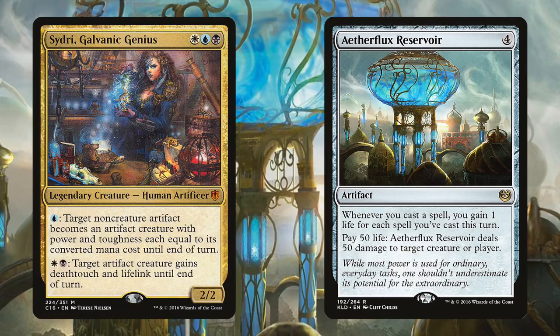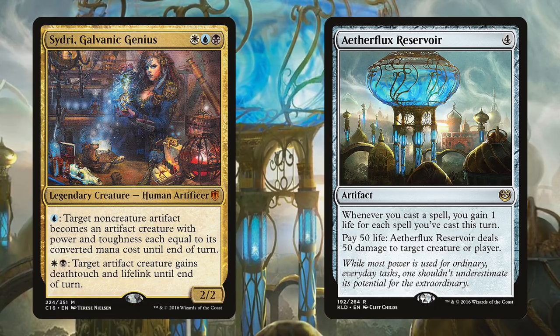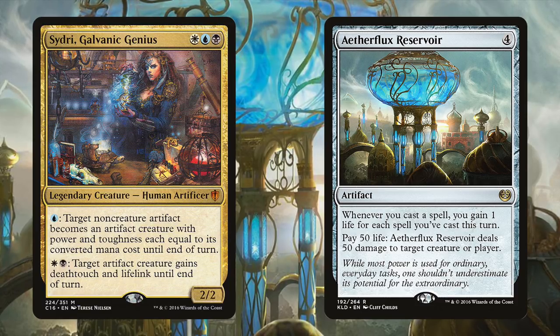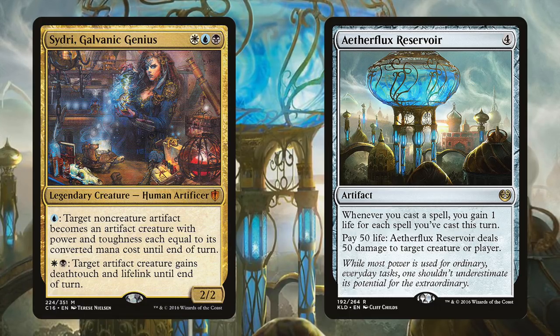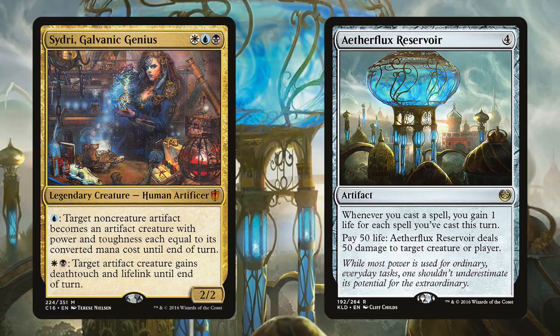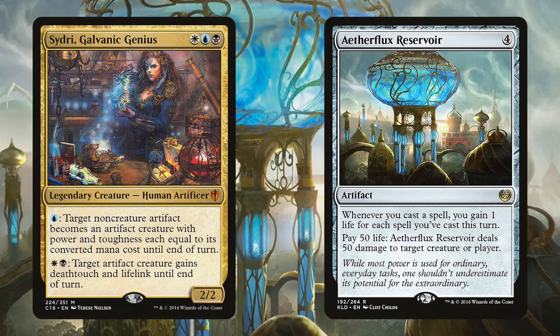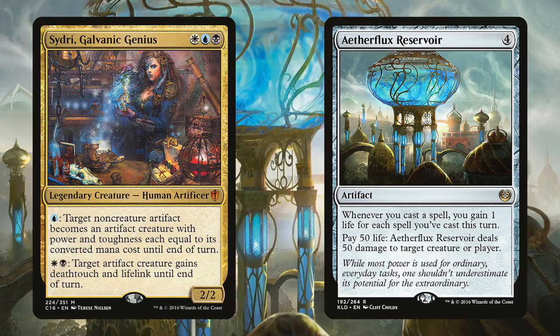A lot of decks take advantage of Aetherflux Reservoir's second ability to gain life storm-style by casting a bunch of cheap spells in a single turn — it's basically an entire archetype in competitive EDH — but we're not so interested in that here. In this deck, if you get to 51 life, you've done so by attacking and blocking with giant lifelink refrigerators, just like Richard Garfield intended. You do need to be aware that an opponent targeted by a lethal lifelink laser blast does have the option to concede with the trigger on the stack, which will cause the ability to fizzle. Since you spend the life to activate the ability, this means you just lose out on the lifelink, potentially leaving you in a bad position.